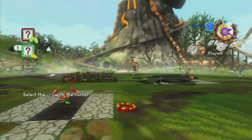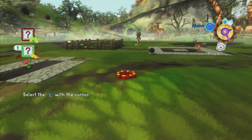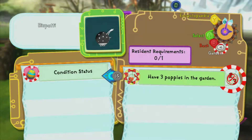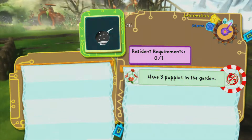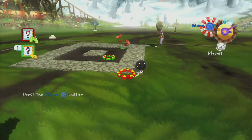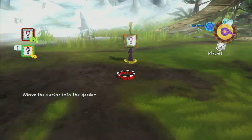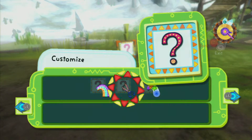I thought something was gonna attack us - we haven't started yet and we already are under attack. We have three poppies in the garden, okay, so we only have two. Do we have to go look for a third one or something? It's usually in your inventory.